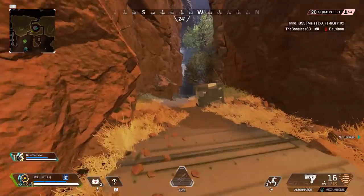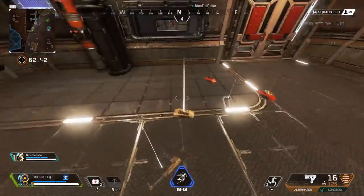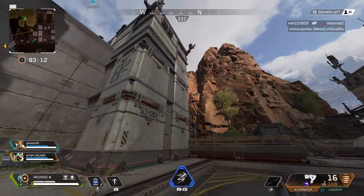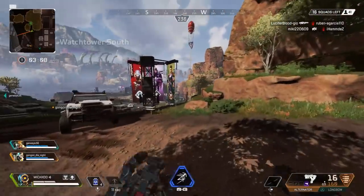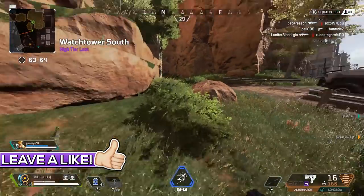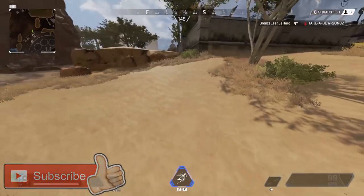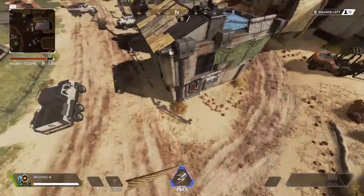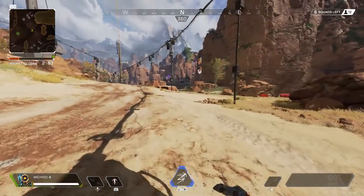This is where the important part comes in: whilst you're doing this, use your right analog stick — or your mouse if on keyboard and mouse — to actually look in the direction that you're swinging. If you're swinging towards the right side, use your right analog stick to look over to the right. You don't want to be looking at the grapple point; you want to be looking in the direction you want to swing. If you keep looking at where the grappler has landed, it's basically going to cause you to do a rotation, so you won't actually be able to swing off in any direction.